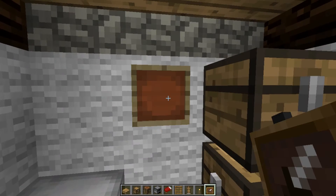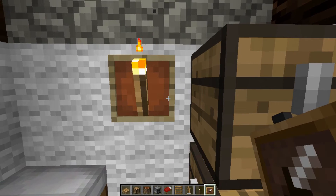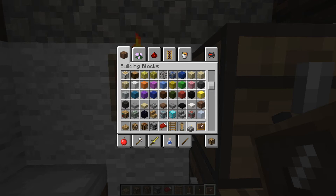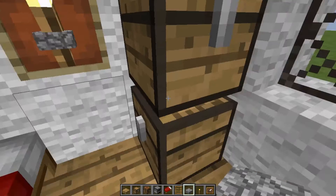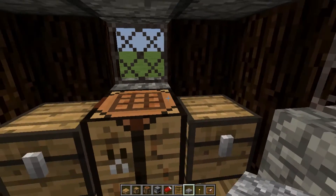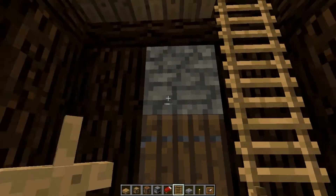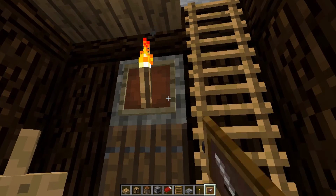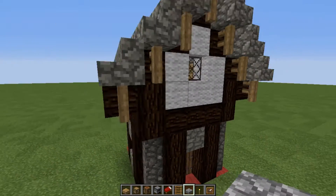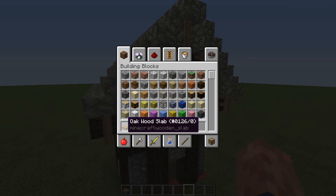The chests can open because we've got planks on the roof. For lighting, it's medieval times so you could do the old item frame trick — place a torch on top as kind of a candle, or do the item frame trick on the wall. It's a good technique for a medieval build because they used to hold torches up on walls like that. If you didn't know about the item frame trick, now you do.